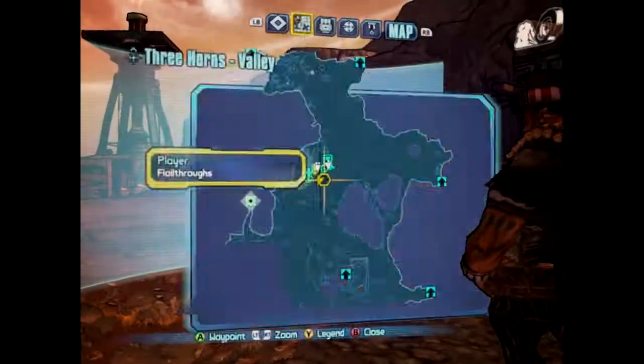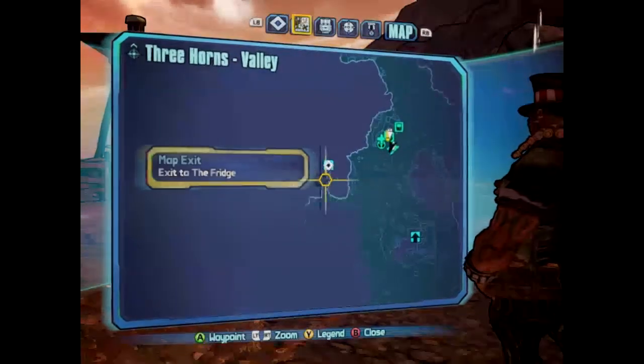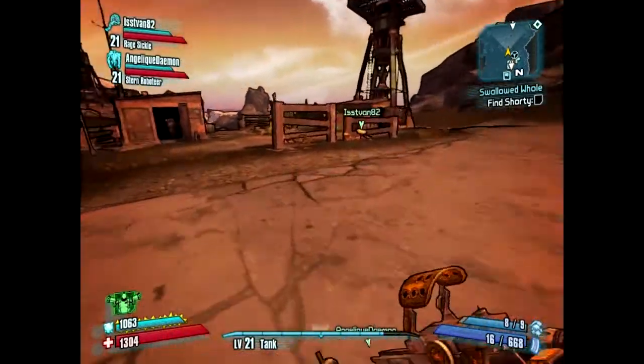I'll just take off and you can teleport to me from the station if you want. Okay. I've got like two skins that I'm just sitting on.